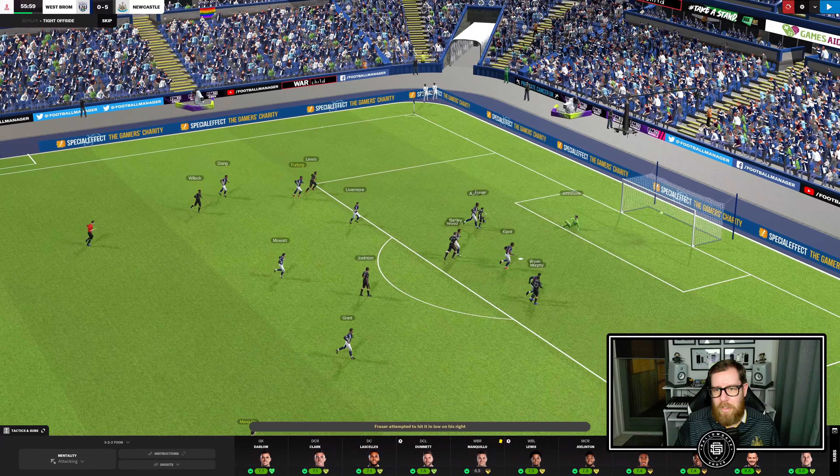We're going to leave it there for this episode. Last look at the table: we're sitting 18th, 22 games played, minus 22 goal difference, 16 points. We're two points behind Watford. We're equal on points and games with Norwich but have a much better goal difference. Burnley are rooted to the bottom on 12 points. This could still go either way — it's probably going down to the wire.